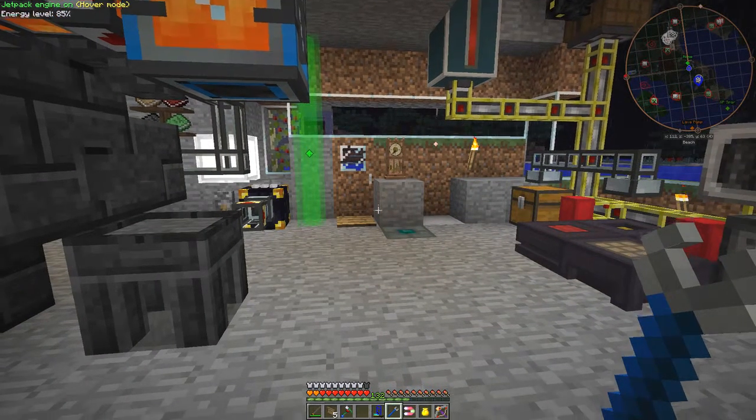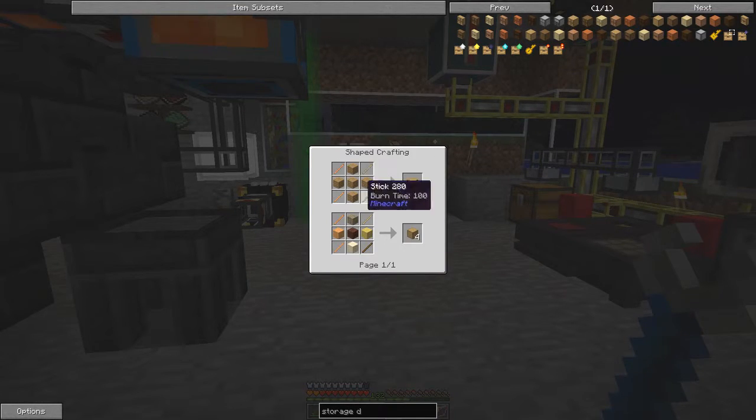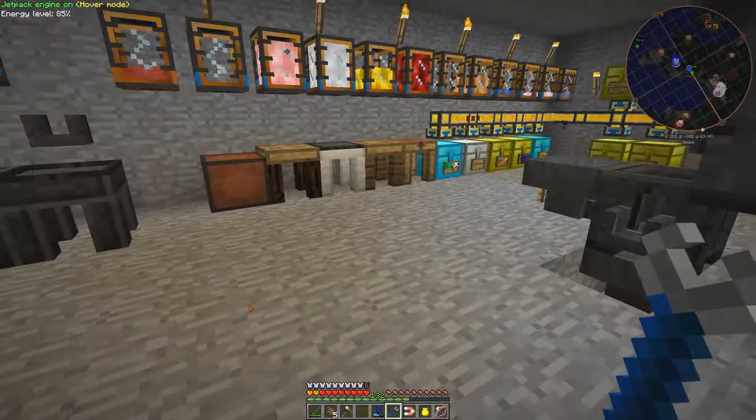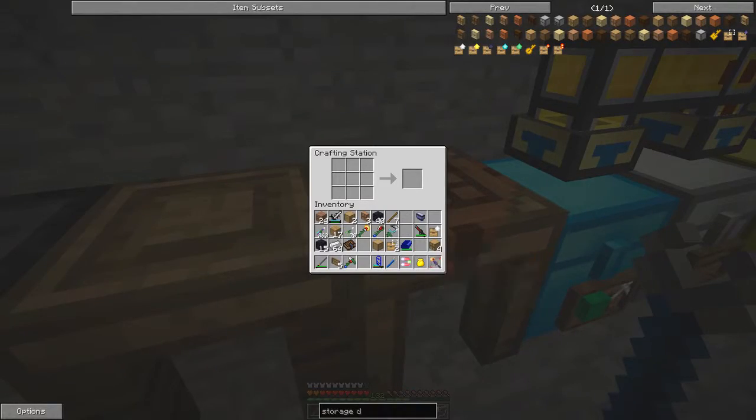Looking at other upgrade options: you can lock drawers and there's also a void upgrade. The other drawer types are just different wood variants. I haven't tried the trim yet — let's look at the oak trim recipe. That's five wood blocks with sticks in the corners. Let's see what it does when applied to an existing drawer.